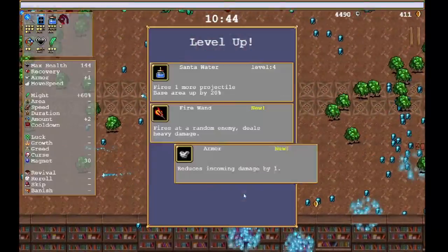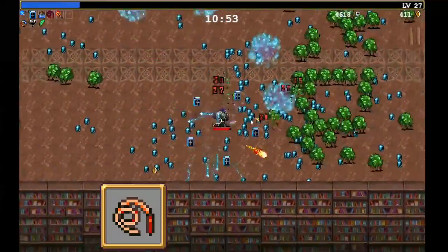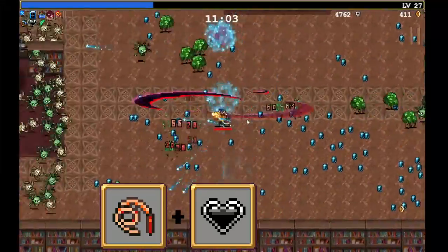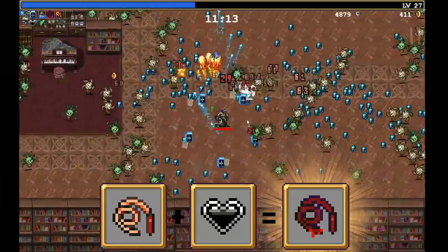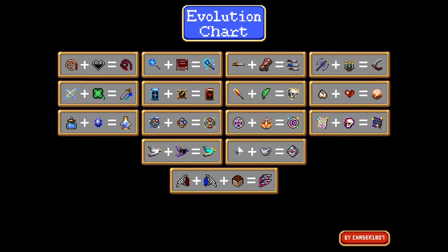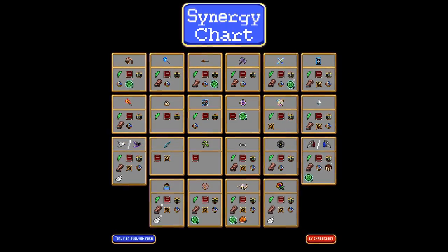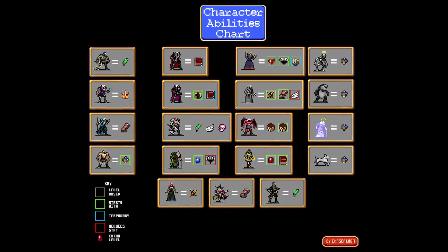In order to evolve a weapon, you must first fulfill two conditions: the weapon you are trying to evolve must be level 8, and you must have the required passive item. Once these conditions are met, any chest drop from a boss that spawned at or after the 10-minute mark will grant an evolved weapon as its first reward in place of a random upgrade. Reddit user Chaser1807 has created a handy evolution chart and other useful charts — I'll post a link in the description below. Use this as a quick reference to see what you need to evolve your favorite weapons and plan your builds.